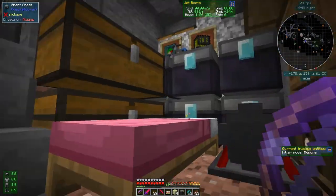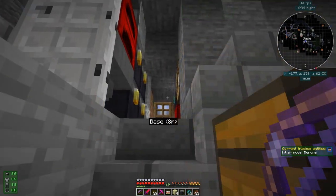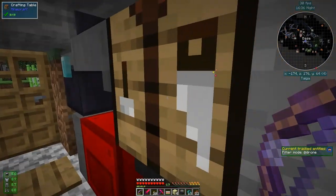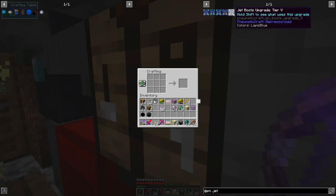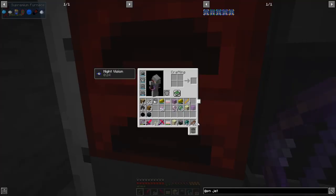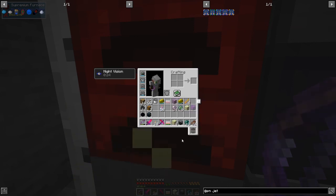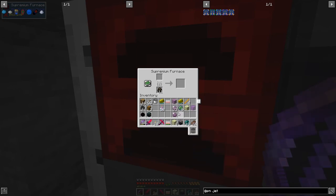And we're back at home, perfect. I forgot to get end rods so let's build the jet boots tier 5 upgrade. The first thing we need to do is make some end rods — the recipe is one chorus fruit and some blaze rods, which makes four end rods.